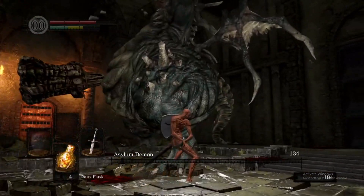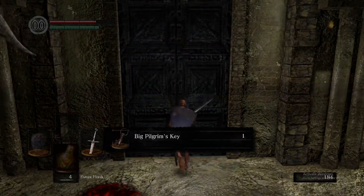Here we go for the classic plunging attack on the asylum demon. This guy's honestly pretty tired of this, considering it's happened to him for the past decade, but that's alright. We can take him down with some ease because it is the tutorial boss, so he's not that hard.